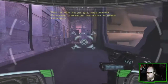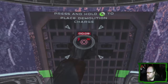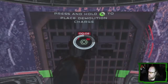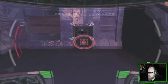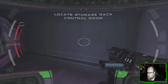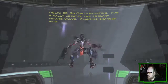4-0 resuming course to its primary power conduit. Squad, our presence is no longer a secret. I think I've reached the coolant intake valve — no wait, it's an exhaust port. 6-2-4-0 slicing primary power conduit now. 6-2 reporting: I finally located the coolant intake valve, planting charge now.